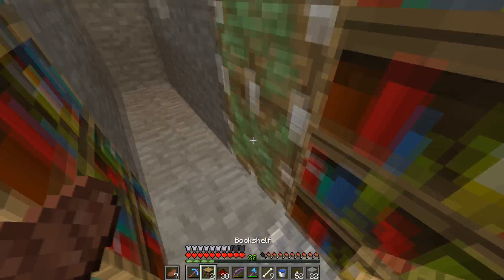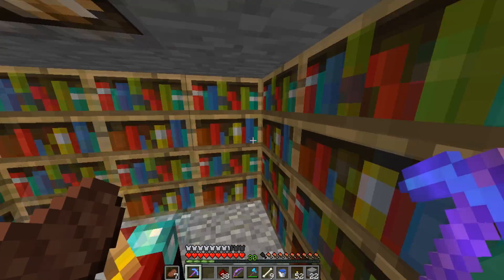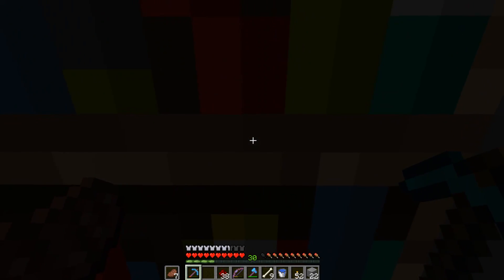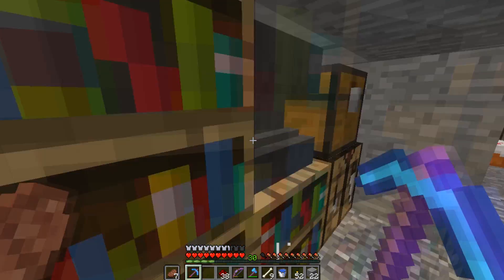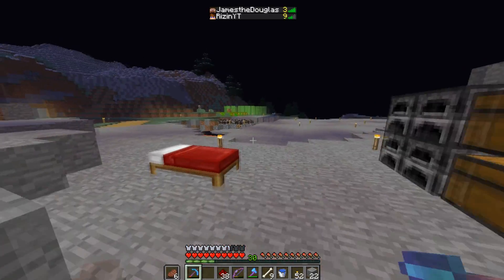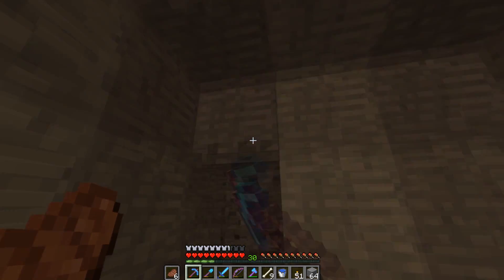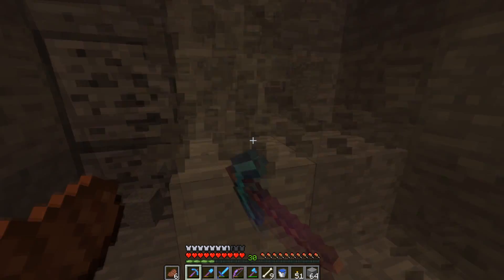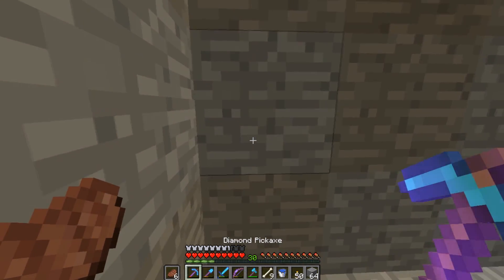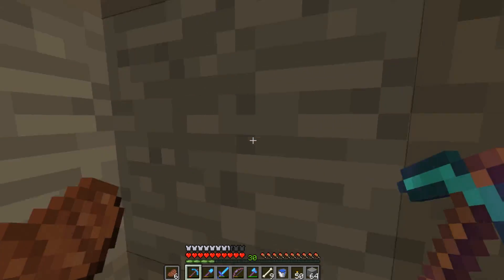Pretty happy with that redstone. It's covered over pretty nicely. So we can simply add back our bookshelves — we've got our enchanting table. Almost seems the door's open for longer on the way out, which is fair enough. So this is where my storage room is going to go. It's not going to be an amazing storage room, but it'll be decent. It'll do its job for now — that's all I really care about.